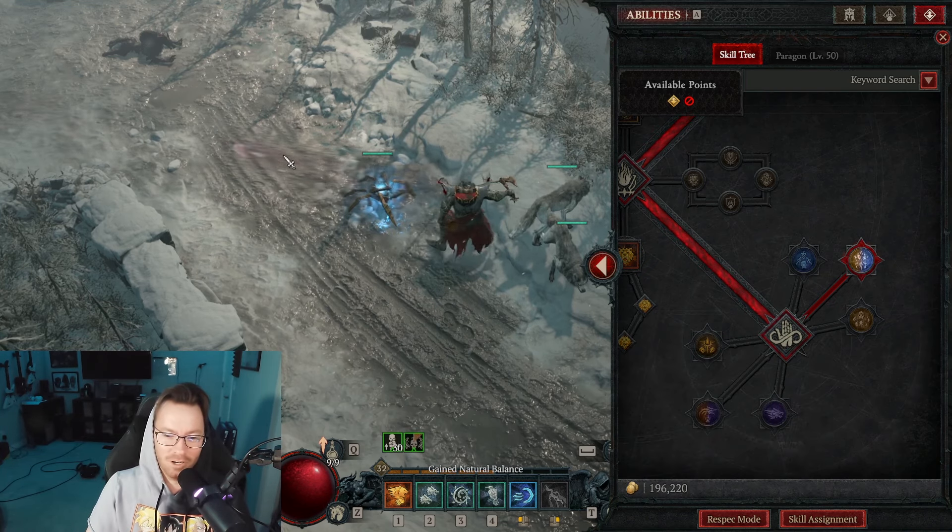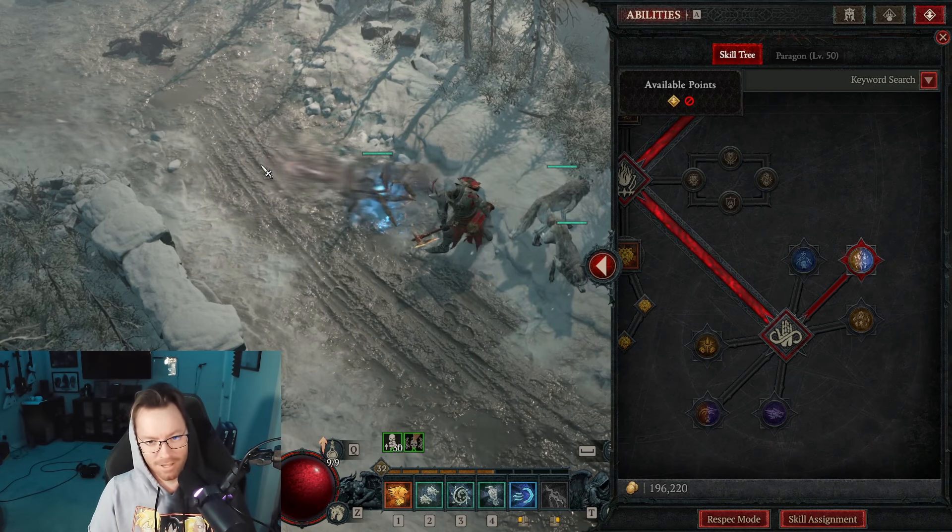With Nature's Fury, every time you're using one of your Storm skills, eventually you get an Earth skill in there somewhere.